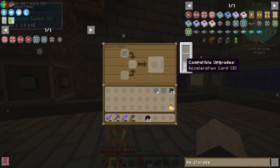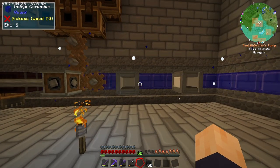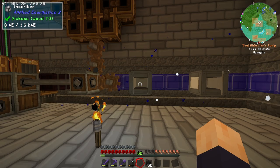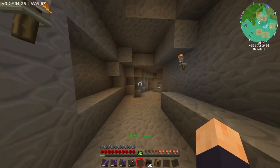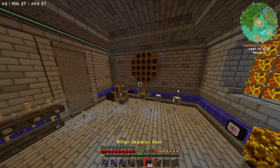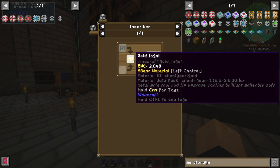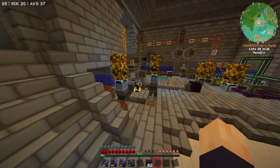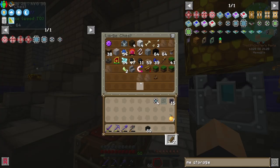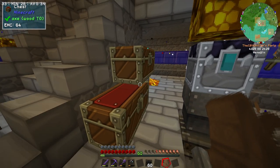I need a way to start piping in gold. There's no way to choose input and output directly, but there are acceleration cards you can put in, so maybe it'll accept from any side and I can use those to filter. Let's take advantage of the brass funnel we already have and set it to output only the printed logic circuit by feeding it a single printed logic circuit. Of course to do that we need some gold to generate the first one.